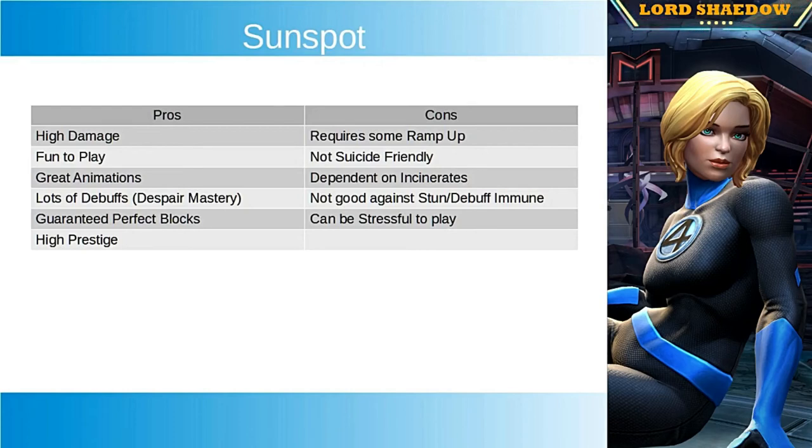All in all I do like him, but bear those things in mind. Where he can be used: with the Despair mastery he's great against any regenerating champion like Wolverine in Realm of Legends. He's also good in Map 7 Alliance Quest — Pleasure to Burn and Diss Track are two paths I can think of right away. I'm sure there are other places too; he is a very useful champion.